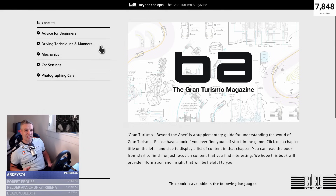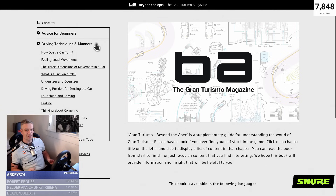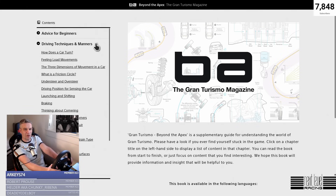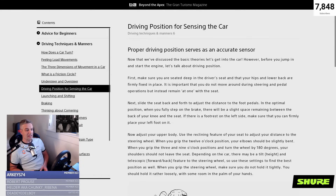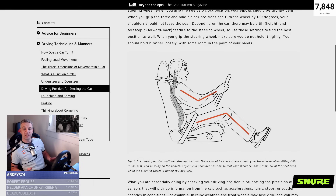Next up you've got the Driving Techniques and Manners section. This is a particularly useful section to have a read at — I found myself spending quite a bit of time on this one because it answered questions I had asked myself and never really found the answers to. One of those was: am I sitting in the most optimum position when driving? Am I sitting too far away or too close? The section 'Driving Position for Sensing the Car' explains it all in great detail and even gives you a handy diagram showing the optimum seating position when driving.